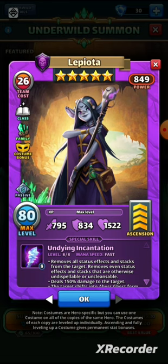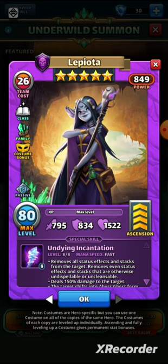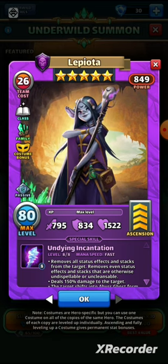Great costume bonus, great passive for Lepiota. Stats wise: 795 attack — that's okay; 834 defense; and 1522 health. That is nice because she's very defensively built. She's less of an attacker, more of a specialist hero, so you really want her to stick around as long as possible. In the old version the stats were very balanced: 819 attack, 816 defense, and 1494 health. I do prefer the stats on this new version because they lean more towards the defense side, which is great for survivability.